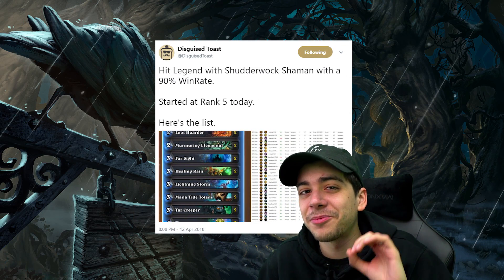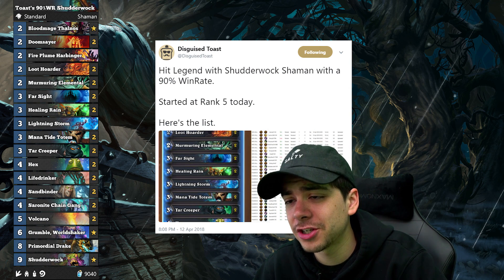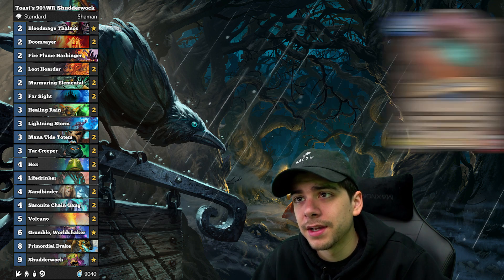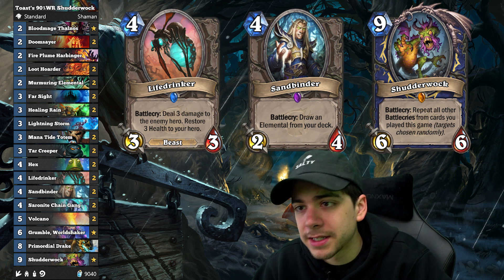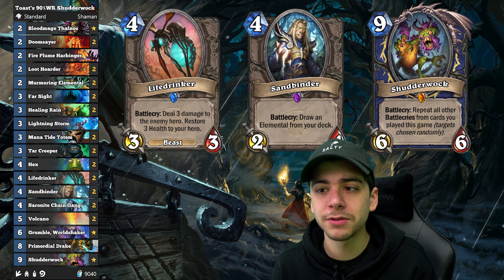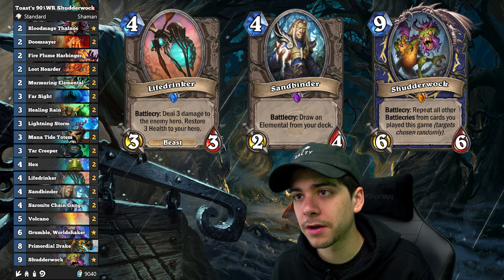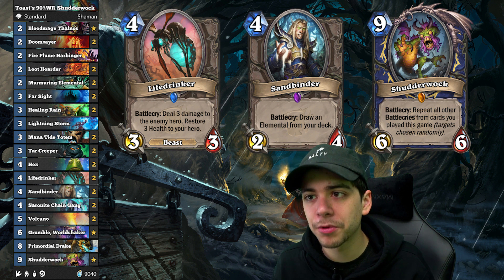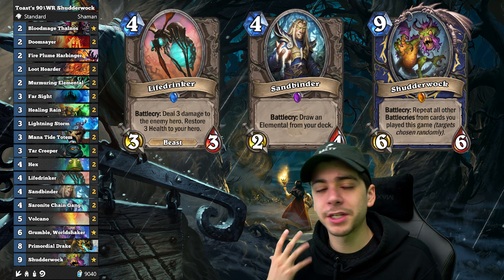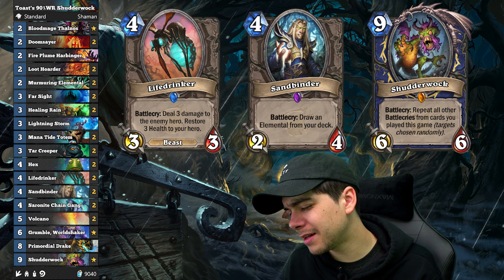Disguised Toast had a 90% win rate with this Shudder Walk Shaman list, which is pretty insane. He started at rank 5 and hit legend. This is an insane combo list — we have a lot of card draw in there: Thalnos, Farsight, Mana Tide Totems, and Sandbinder. Basically it's totally built around Shudder Walk, which re-triggers all the Battle Cries — a really cool new card. You play your Murmuring Elemental, Fireflume Harbinger, Life Drinker, Chain Gain, Grumble, your Drake, and then you play Shudder Walk and it replays all those Battle Cries, which makes for insane value. And really long animations.